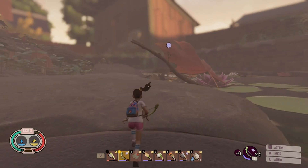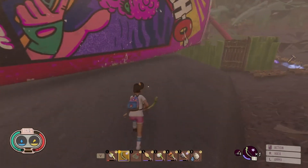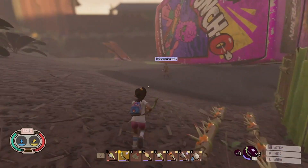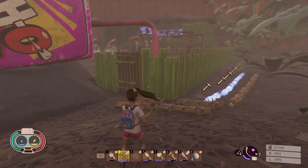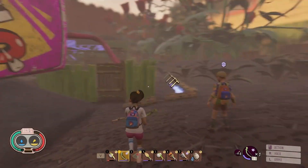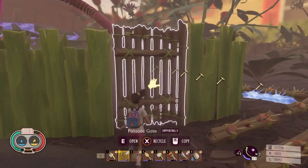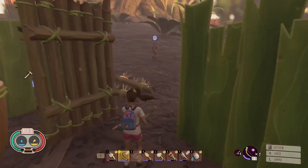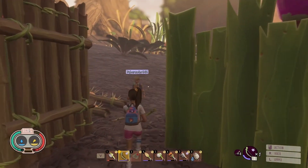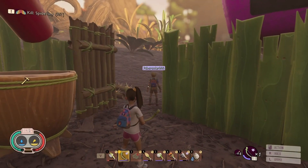So if you come over here, I've started making some defenses. In the new update you can get attacks from ants and spiders — it did happen to me a few times. I was away from the base and it got destroyed, so I had to rebuild it again. The whole base got destroyed.